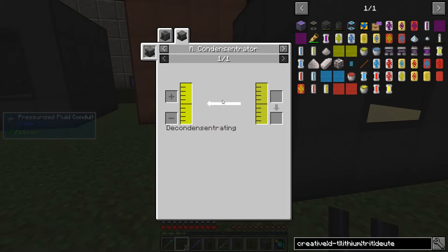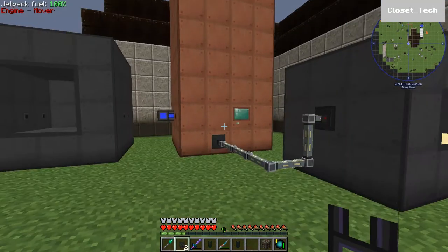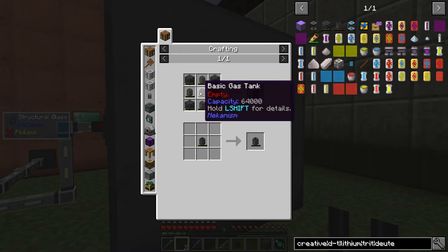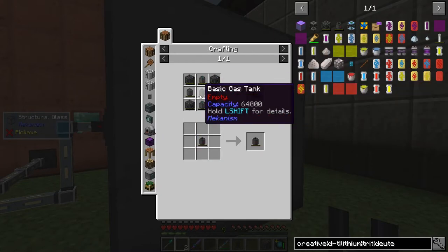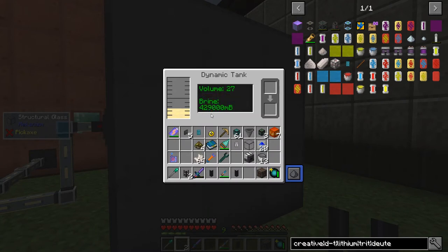You turn the liquid lithium into normal lithium using a concentrator, and that gives you lithium back. That's the method I'm going to do, and I'm going to repurpose — or rather borrow — the one I've already got. I'm not sure how much brine we need, but I need to fill up one of these basic gas tanks with DT fuel. I'm thinking I probably need at least 64,000 millibuckets — or 64 buckets — of DT fuel to fill the two creative gas tanks. We've got quite a lot of brine there, and I think it gives a one-to-one ratio of liquid lithium.